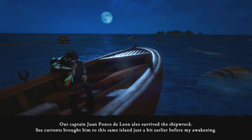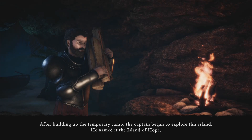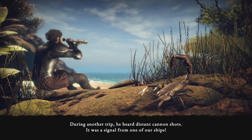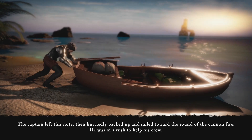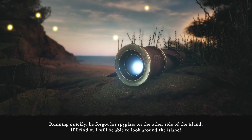Our captain Juan Ponce de León also survived the shipwreck. Sea currents brought him to this same island just a bit earlier. He located the grotto and made it his temporary shelter, then started to act quickly. After building the temporary camp, he explored the island and named it the Island of Hope. During another trip, he heard distant cannon shots — a signal from one of our ships. He left this note, packed up and sailed toward the cannon fire, but forgot his spyglass on the other side of the island.